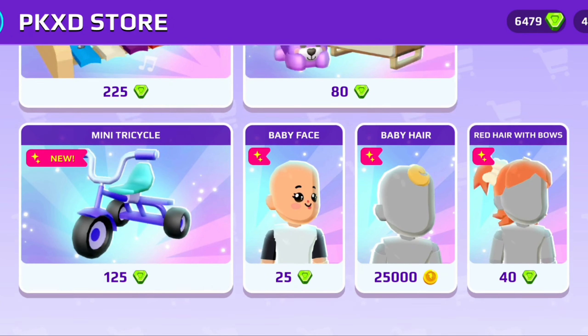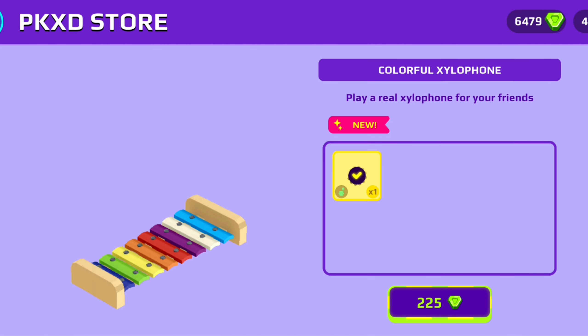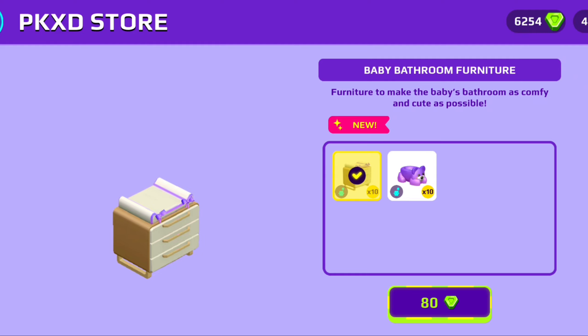In the PKXD store, here's the new pack — this is the only new pack, though some old packs are back too. We have a lot of cute things for babies. First is this music instrument — a colorful xylophone for babies. It's a real xylophone that you can play with your friends, and it's totally worth the price because you can actually play real music.